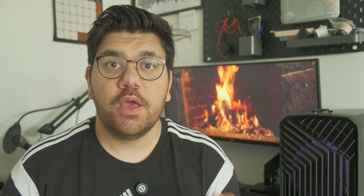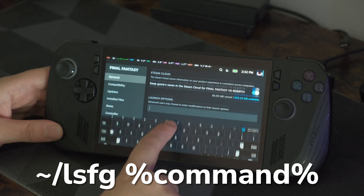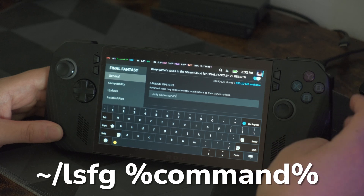x4 can give visual glitches if your FPS is low. Adjust the flow scale to 30% and make sure performance mode is enabled. You also need to set a launch option in your game's properties — just type in: ~/lsgf %command%  That's it.